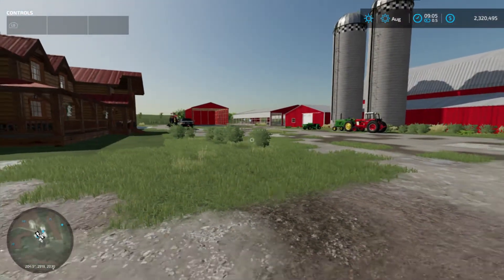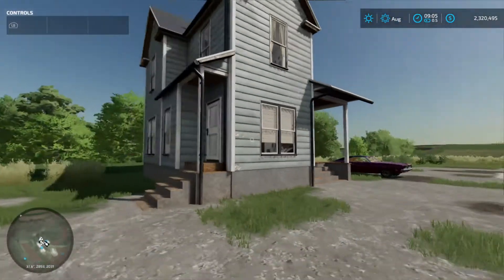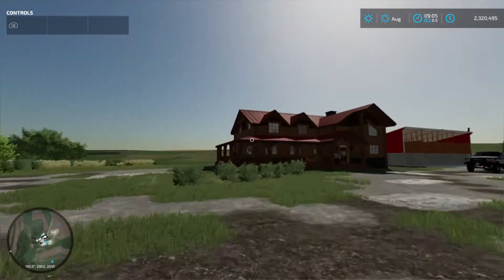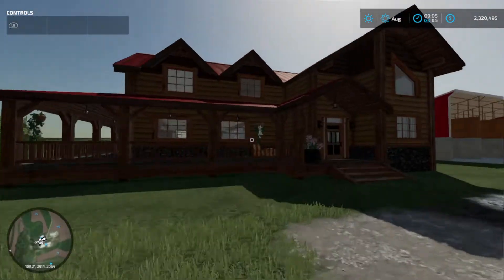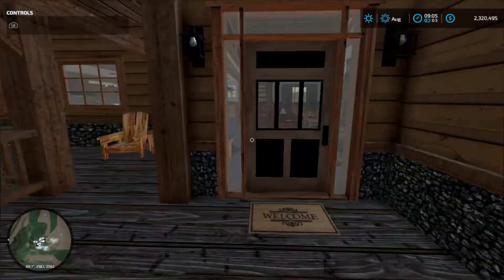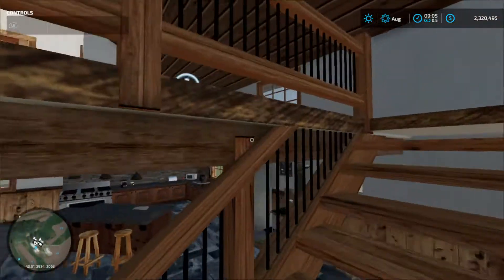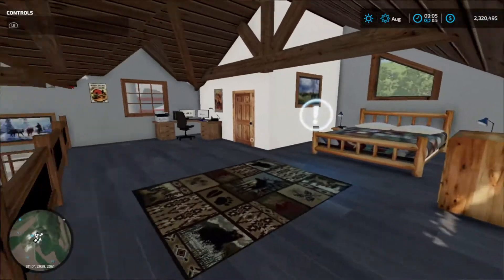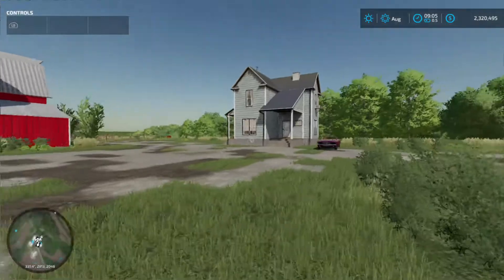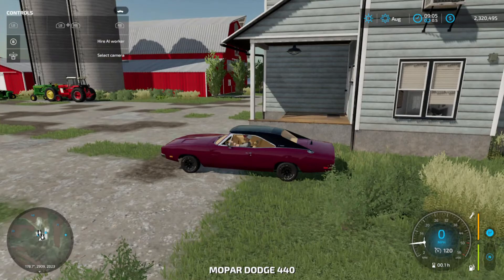So far that's everything we got. This house is not going to be the farmhouse — I just couldn't delete it off the map, the game won't let me, so it's just going to be there. This is going to be the farmhouse. I like this one way better because you can actually go inside it. So yeah, let's go take a little tour of the farm.